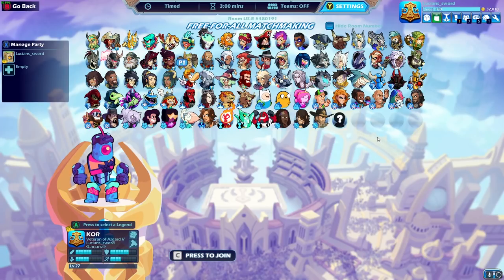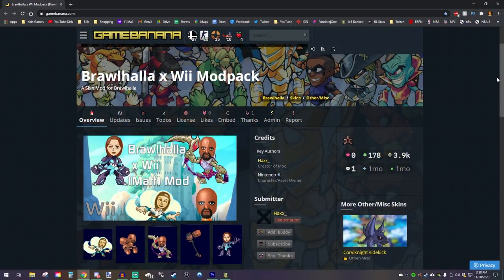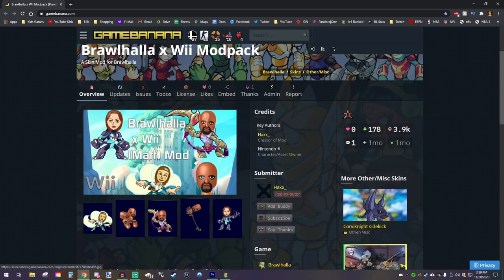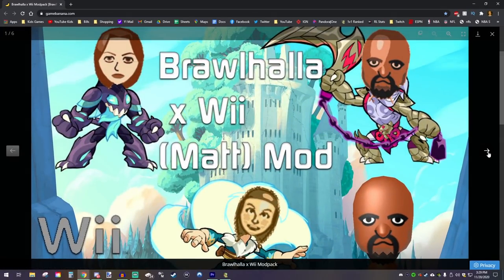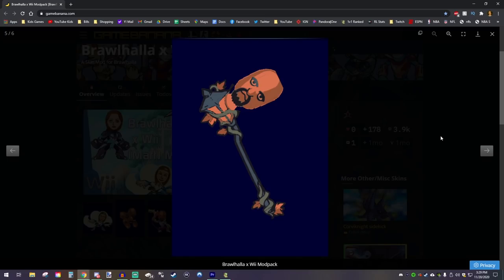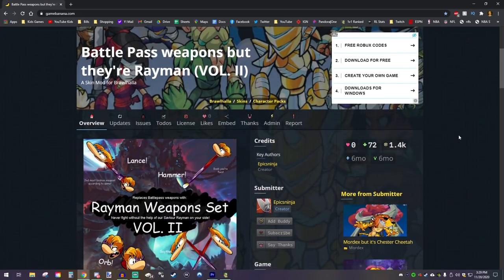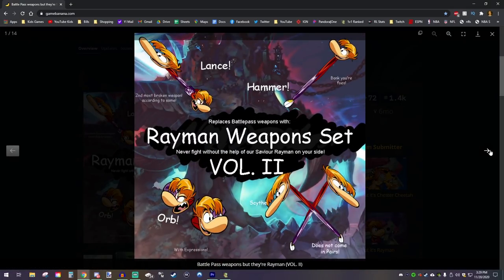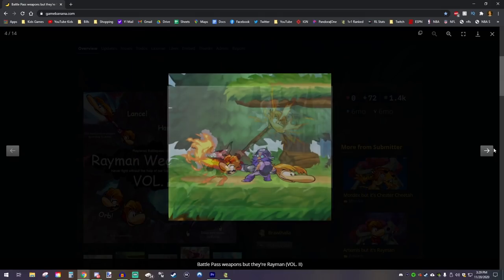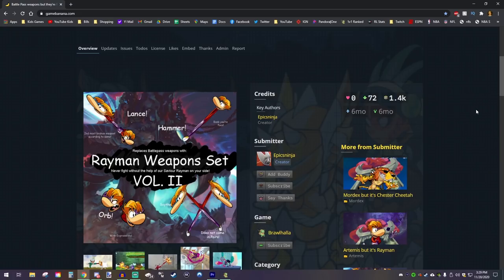We're just going to skip to the final two mods and add them both at the same time. These final two mods are two of the weirdest mods out of all the mods I've shown you. The first is Brawlhalla combined with Wii — do you guys remember the Wii people you could create? This basically curses the entire Brawlhalla game to be infested with Wii people. Even the weapons have Wii people. I'm going to combine this with Battle Pass 1 weapons, but they're all Rayman. So literally, the weapons are Rayman. We're going to combine this with the Wii mod — it's going to be Rayman, Wii Sports, Brawlhalla, Loud Hammer, Microwave — all of those mods combined.